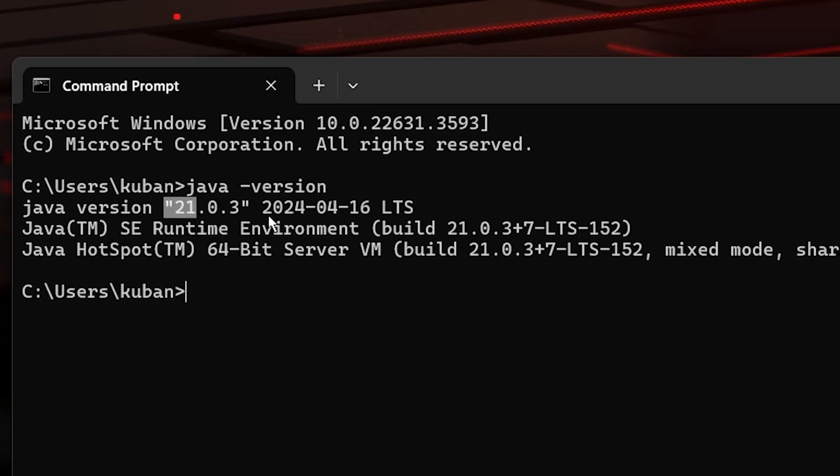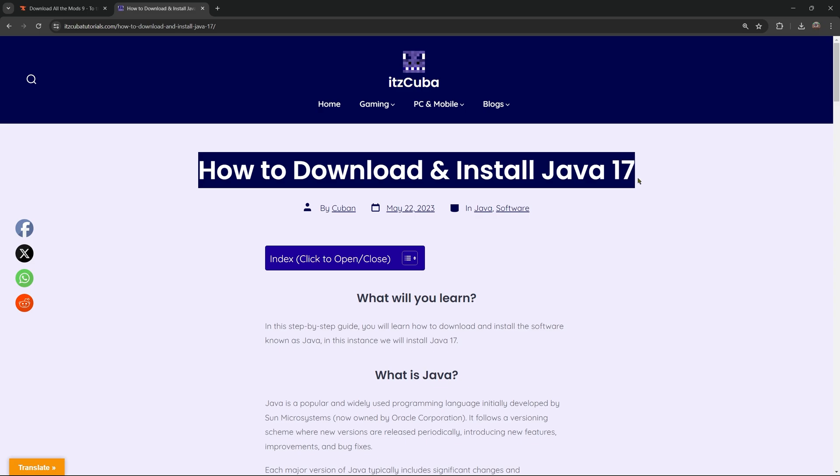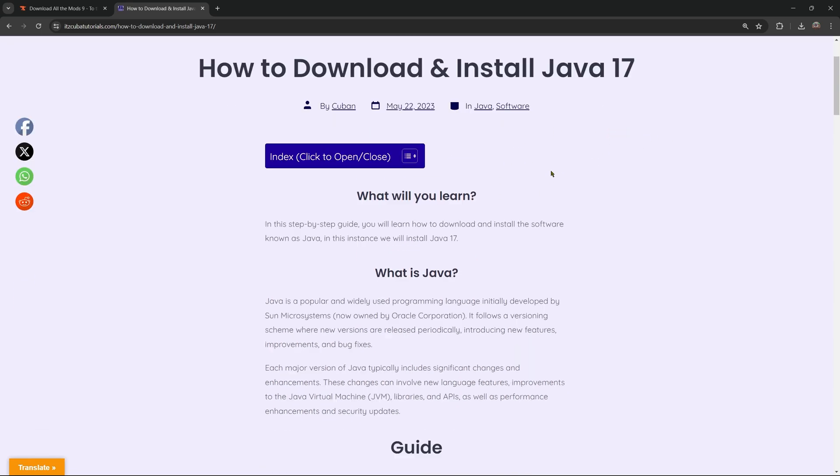Don't worry if you have Java 21 — it's super easy to get Java 17 installed, and we're going to do the process right now. Head over to the third link in the description, which is a guide on how to download and install Java 17 — that's the Java we need for All The Mods 9 to the Sky and the server to work properly.